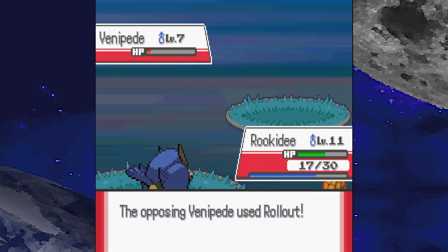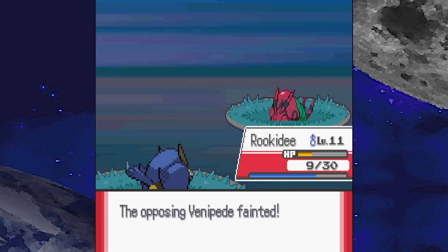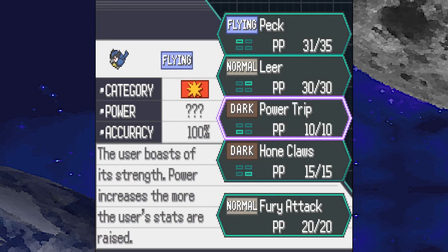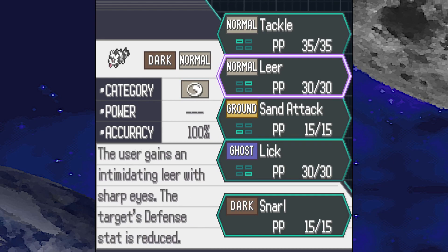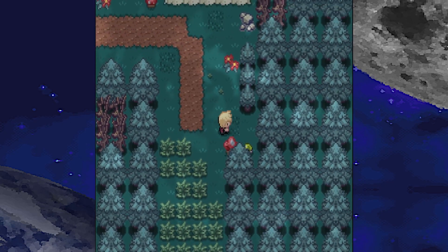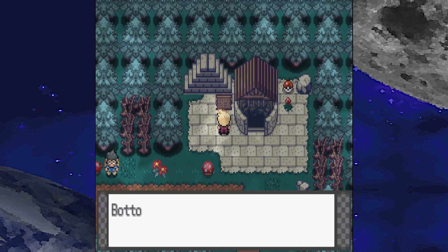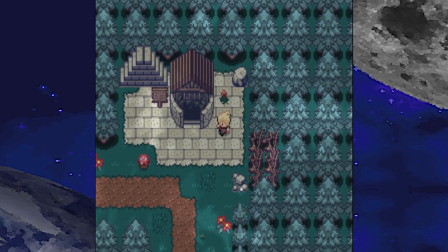Let's go for another Peck. Get hit with a Rollout — does a good chunk of damage. Rookidee is up to level 12 and wants to learn Fury Attack. I'm gonna get rid of Power Trip — Power Trip is pretty useless. Ozzy wants to learn Snarl. I think we will do that instead of Leer. Looks like there's an item hiding here — TM for Charm. Oh, what's this? Bottomless Well — real or fake?